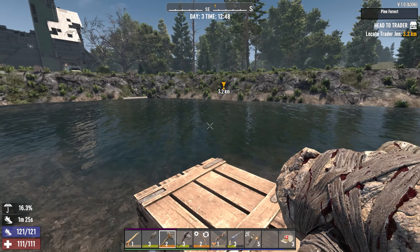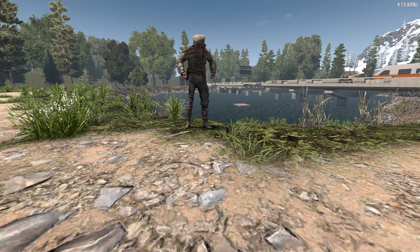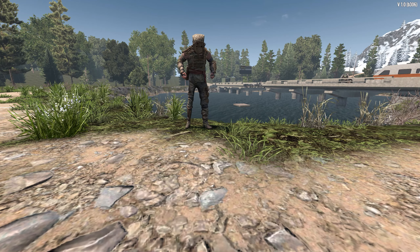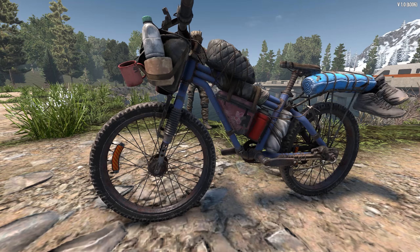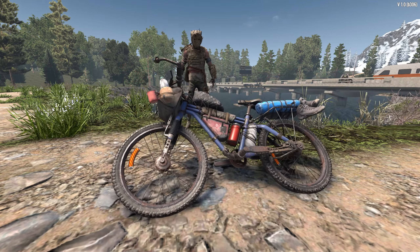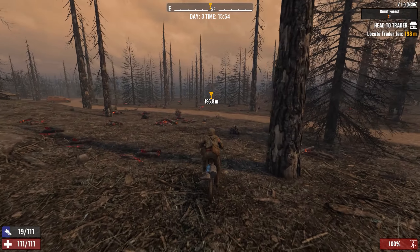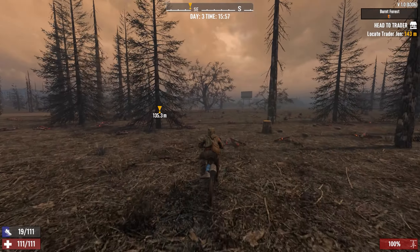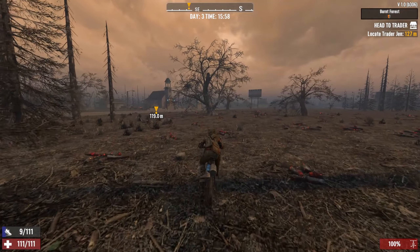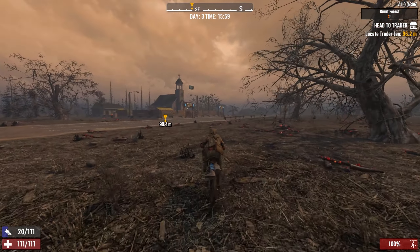It's just after midday on day 3. I've done a whole bunch of questing and I've got myself the bicycle. So it's time to find a new place to live and get away from Wrecked. Let's head off to the southeastern map and I'll show you the bike. Here it is — the first look at the brand new bike for 7 Days to Die 1.0. That's cool. Still falls over though. I think I can see Jen's compound from here.